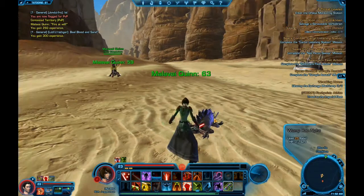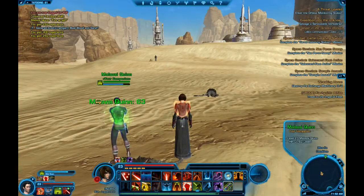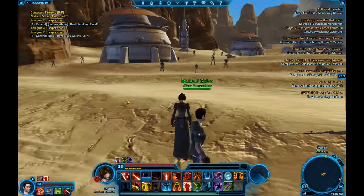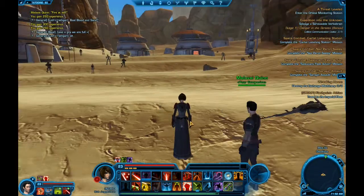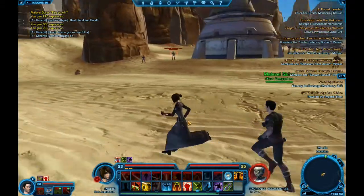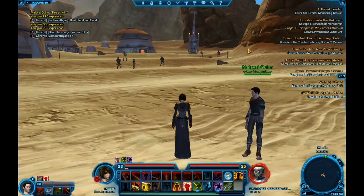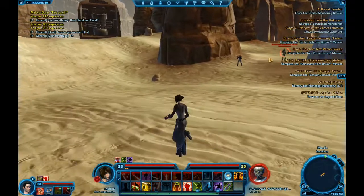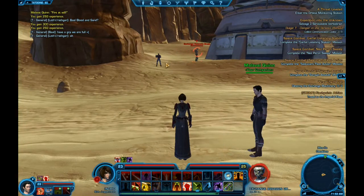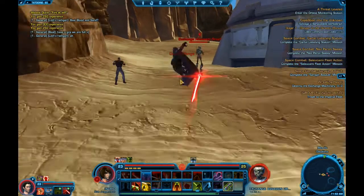They were one level ahead of me and it took a little bit longer than I would have liked to knock those out. I've chosen Quinn — Malavai Quinn — as my companion to heal me. I had no idea he could heal me, so that's a really good addition for any tank. We're going to clean out the trash around this area, working our way from left to right. We're reaching level 25 opponents over here, so we want to be really careful. This one is actually a strong one, so let's knock out the trash one first because I think he can heal the stronger one.